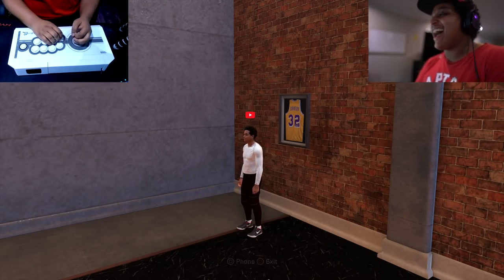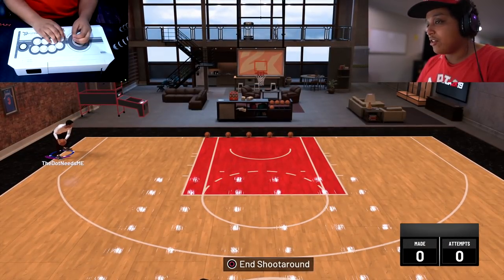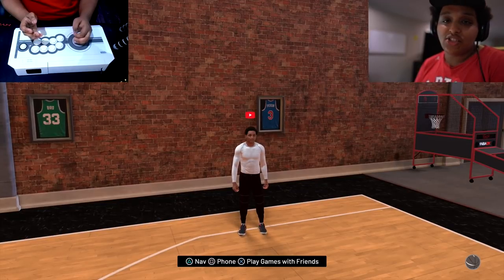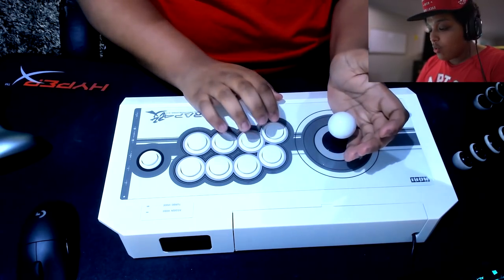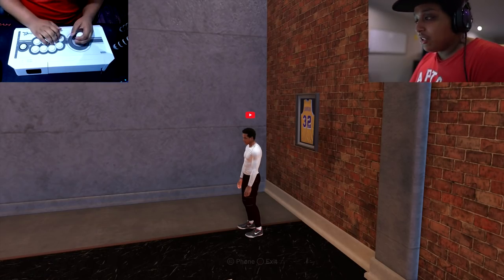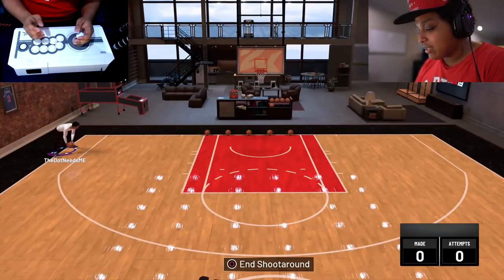We're here on My Court. It's my first time trying, so since I don't have a second stick for general moves — in fighting games they don't use terms like square or triangle; it's one, two, three, four. Usually when you're calling combos you'd say forward one two, one plus three. I wish I could find a fight stick with two sticks — that would be insane for My Court. I don't have a dribble stick so I can't do any insane dribble moves, but I can still get around the court.